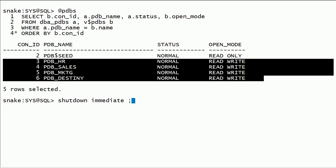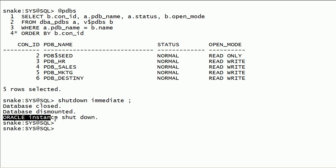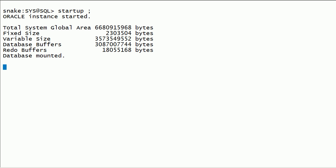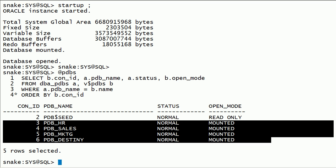I will shut down this database instance. I will start up the database instance. You can see here I have a few pluggable databases and they did not open after database restart — they are still in mounted mode.